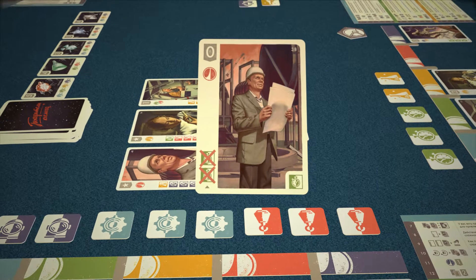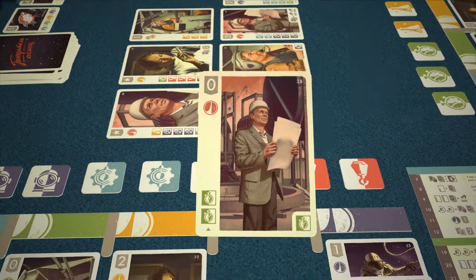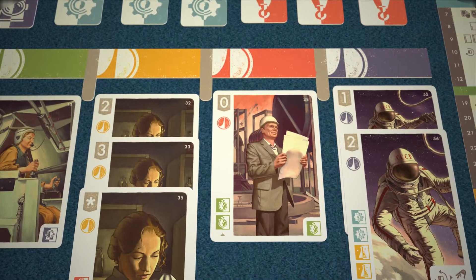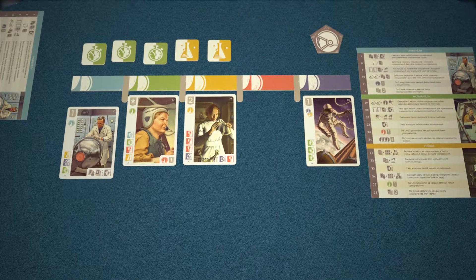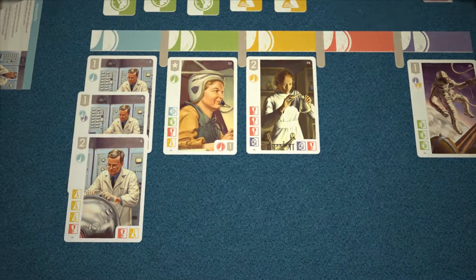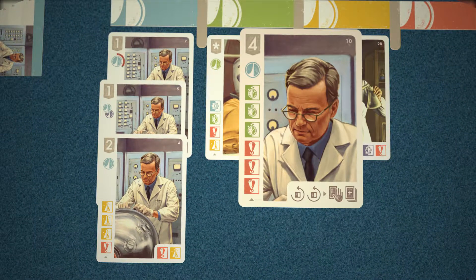Upon obtaining all the required research symbols, we add the card to the hub sheet — another specialist joined the team. Important: the more specialists are employed with the division, the easier it is to recruit new ones to that division. For each skill of the division color possessed by your specialists employed with this division, you have to obtain one research symbol less to recruit a new specialist to that division.